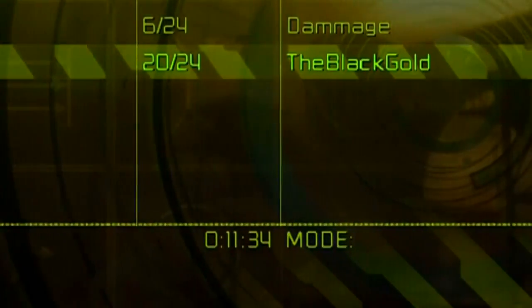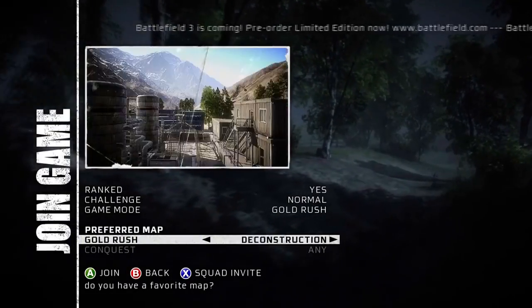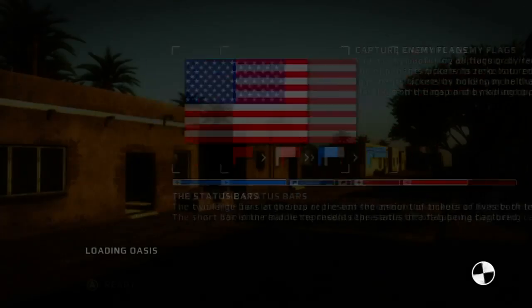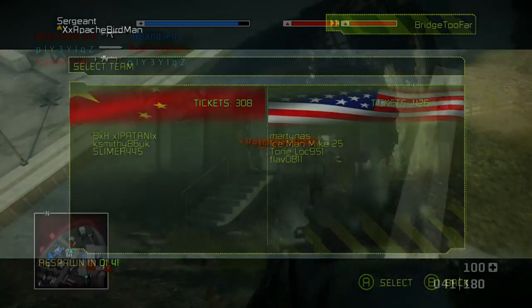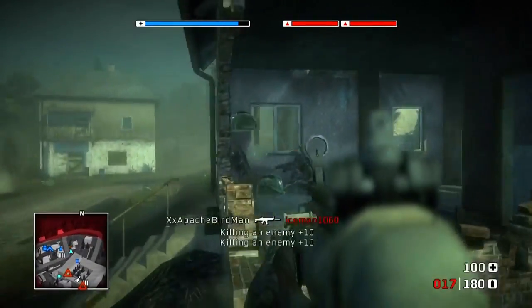I no longer had the freedom of seeing all ongoing servers on the map I picked. Luckily I could still pick the map I wanted to play, but without being able to see the server info, I was easily placed in a match that was almost over or empty. When you join a match, you're automatically placed on one side — you're no longer allowed to pick the army you wanted to play for like in Modern Combat. The new matchmaking system strips 80% of your freedoms away.